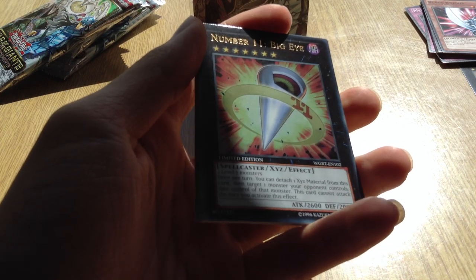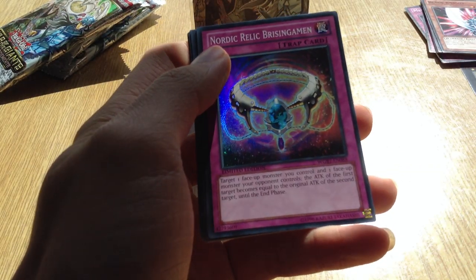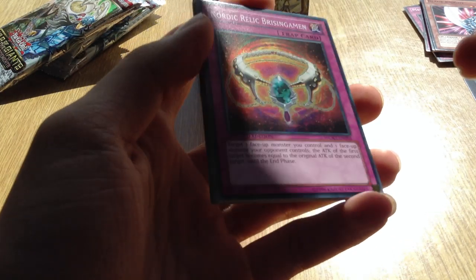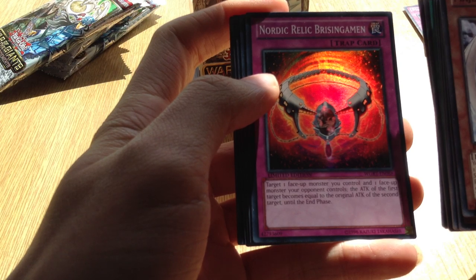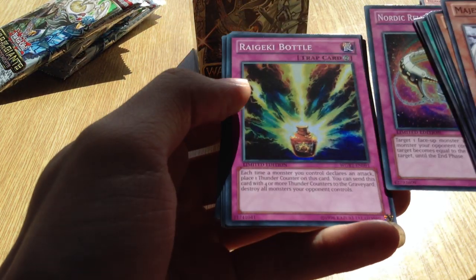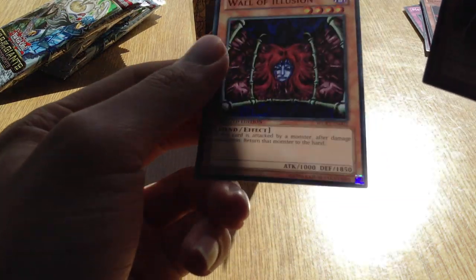In UK prices it goes around about £20 at the moment, but it could all change soon. It could go up actually because of Sylvans - I think they have a lot of level 7s, so Big Eye could be relevant in that. Nordic Relic Brising Garmin, Rekindling Bottle, Evil Swarm Kettos, Cursed Fig, Red Ogre, War of Illusion - I remember this came in the Yugi Starter deck, that was quite old.